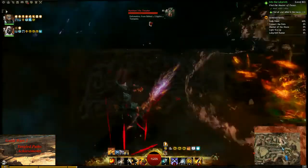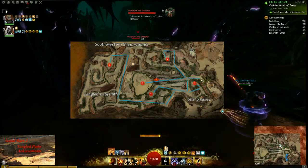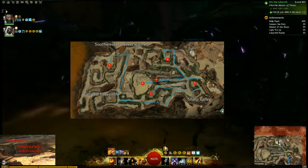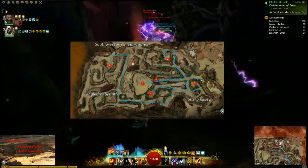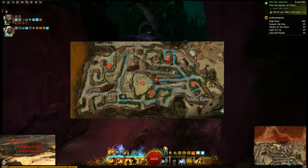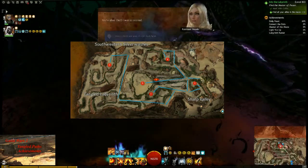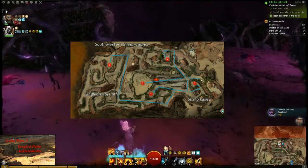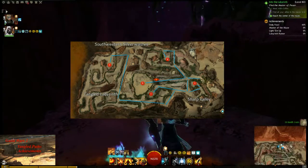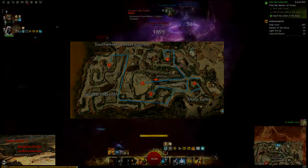The final achievement is Connect the Dots: rescue your allies in this order — Rocks, Bram, Marjorie, and Kazmir. This one's pretty easy — you just need to do it in a certain order. Mark their locations on the map, go to each one, then backtrack to where you split off and get the next one. Don't talk to them until you've gotten the previous one or they won't count. I hope you found this guide helpful, thanks for watching.